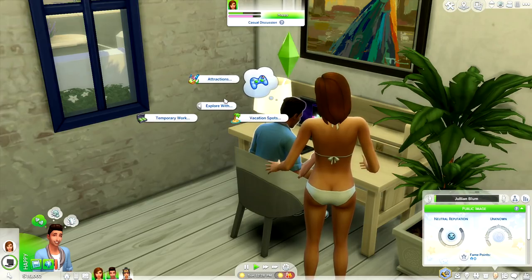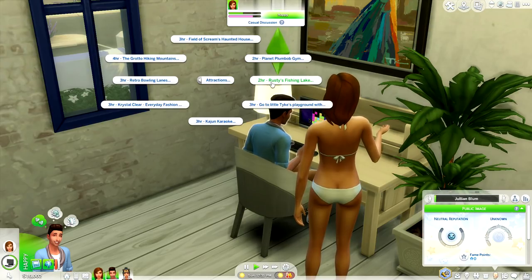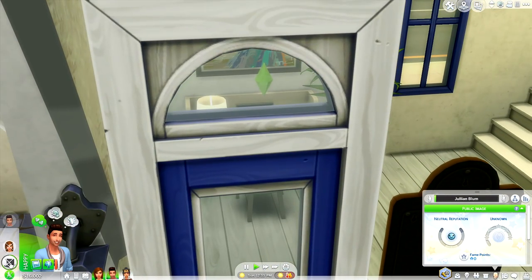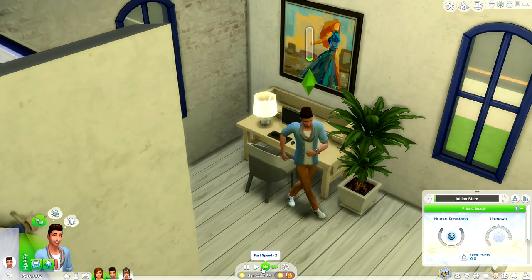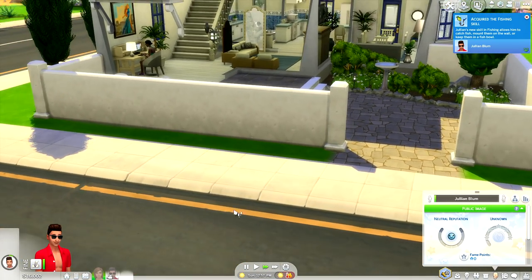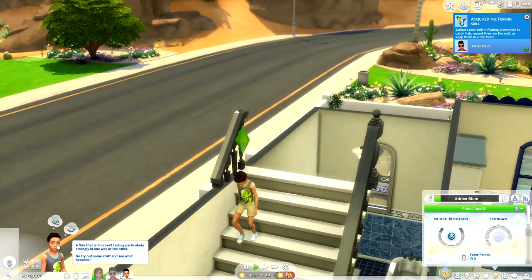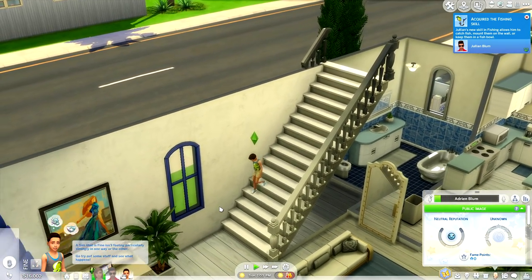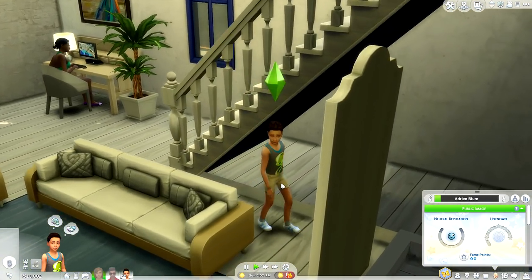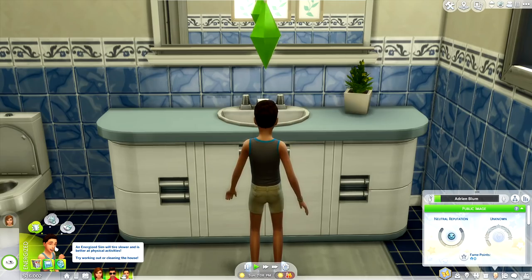So say I wanted to go with my wife to the lake for a little bit. All I need to do is just select Karen and they will go on a little midday fishing trip. Julian has acquired the fishing skill. So again, even though these are rabbit holes, it does give you the genuine feeling that you're actually experiencing these things with your Sims. My favorite thing personally is going and getting little part-time jobs just to kind of make ends meet.